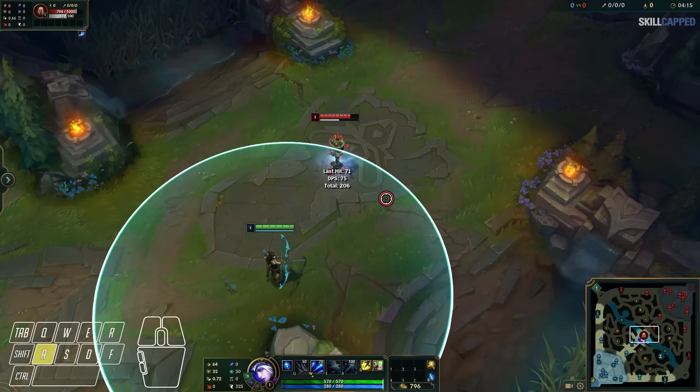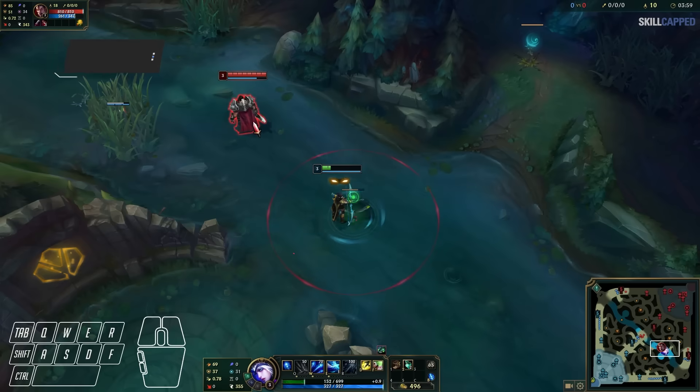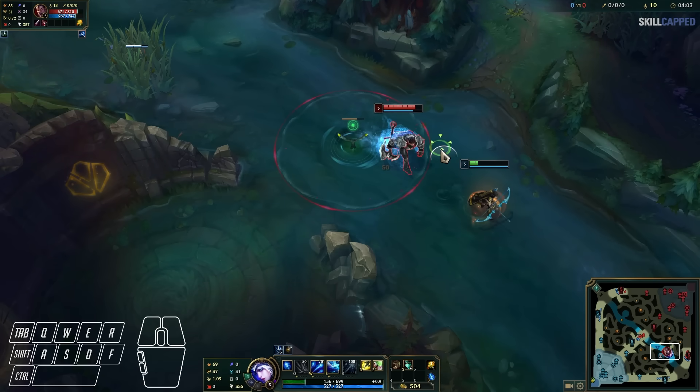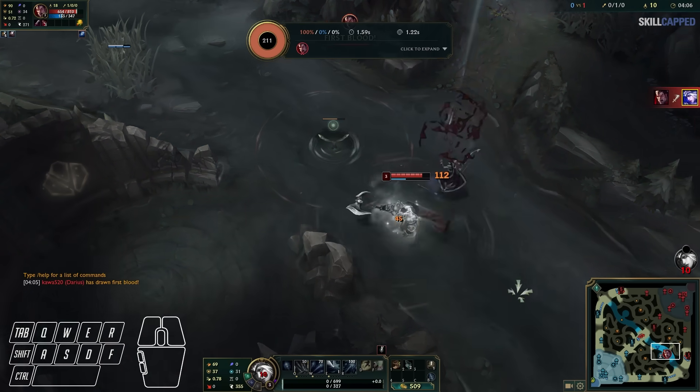Attack move is a command in game that essentially lets you click on the ground to attack the nearest target. This has a wide range of benefits. It prevents accidental death, since if you just do a regular right click to auto attack an enemy, if you miss, you'll click the ground beside them, causing you to walk forward, which usually results in your screen turning grey.